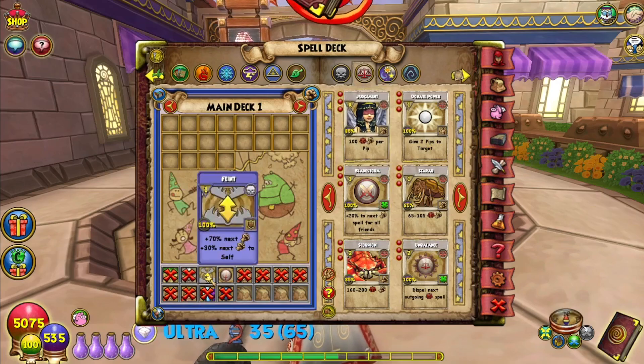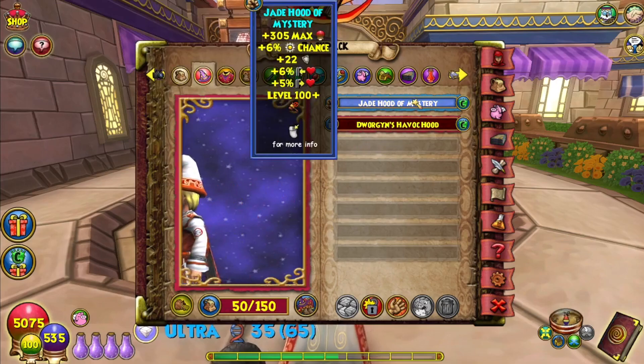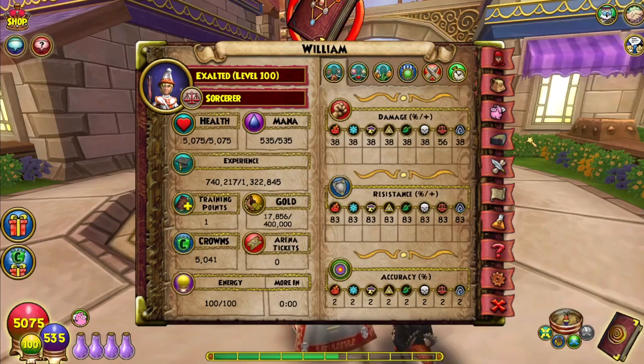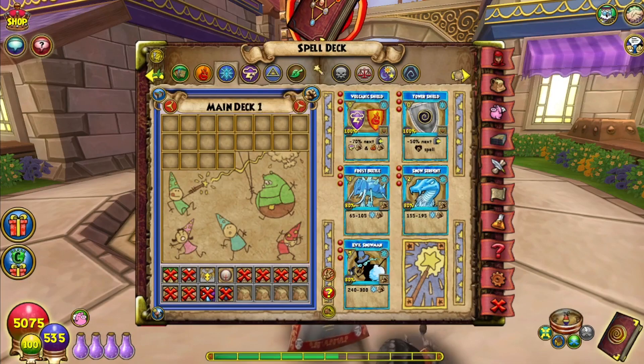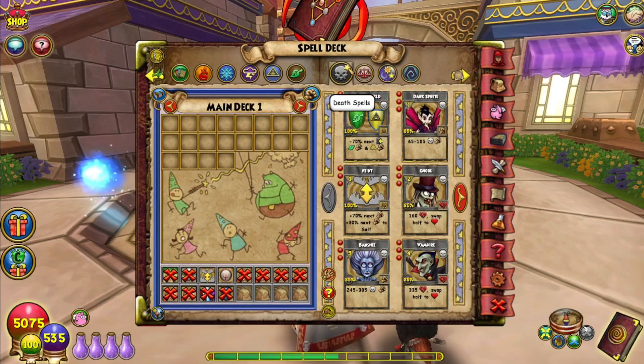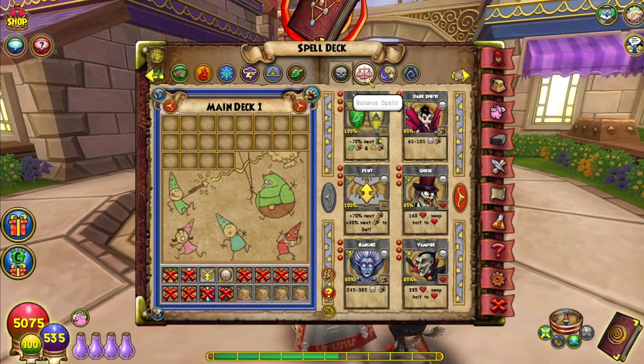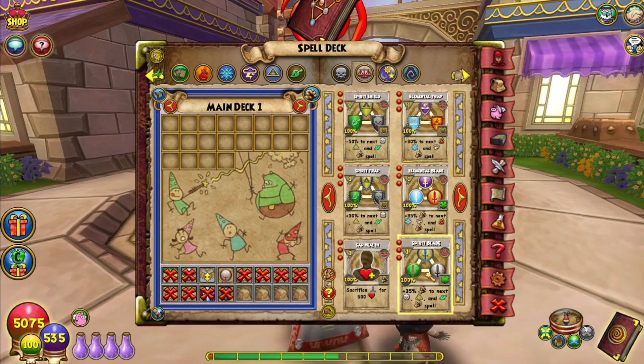So you reach Dragon Spyre, you have feint, you have balance blade, you have mass feint, but you also have a thousand training points because you didn't train anything. Now, you can look at every single tutorial, guide, or walkthrough — everybody trains tower shield first. In this situation and only this situation, train feint. If you're soloing, you're going to need more defensive strategies. However here, you are only there to provide buffs and an easy, quick death for the enemies. Train feint — it takes seven training points — and then I would definitely recommend training into Elemental Blade or Spirit Blade, whichever one your high-level wizard is.